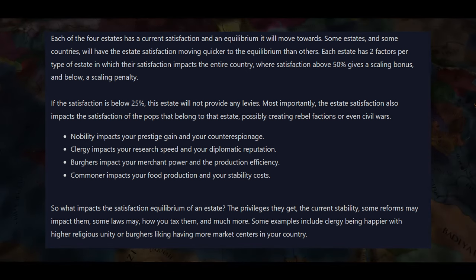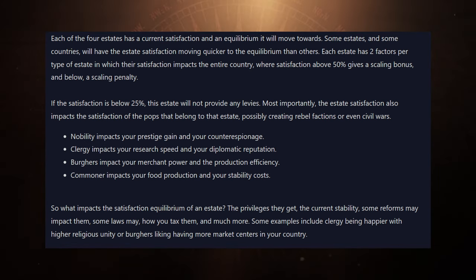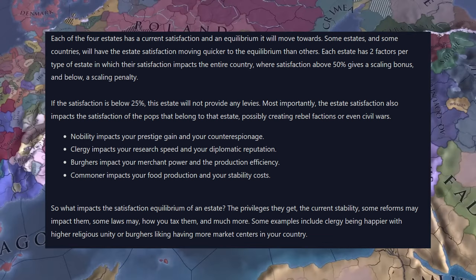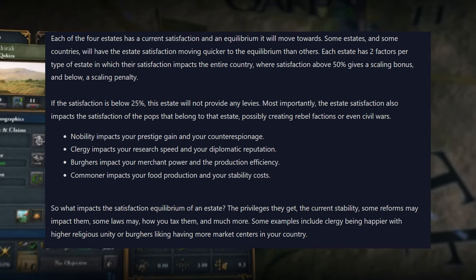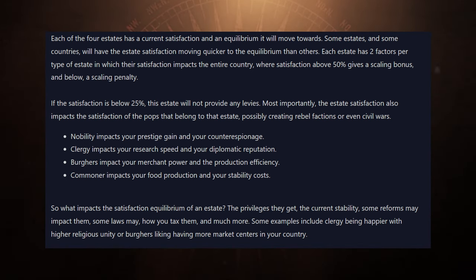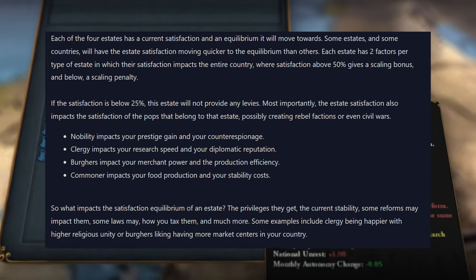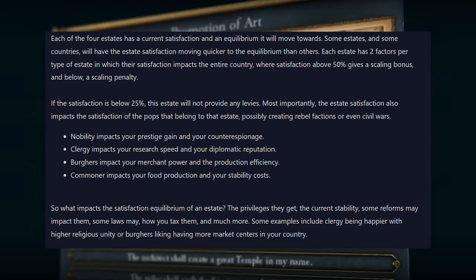What impacts the satisfaction equilibrium of an estate? The privileges they get, current stability, some reforms, some laws, how you tax them, and much more. Some examples include clergy being happier with higher religious unity, or burghers liking having more market centres in your country. You can balance these out — like in EU4, you can give things to these estates to make them happier or more powerful. It looks like maybe a refresh of that system for EU5.